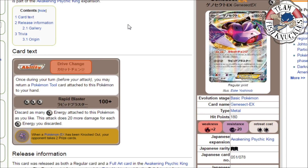At number 9 we have Genesect EX. Genesect is one of my favorite Pokémon — Genesect Virizion is one of my favorite decks of all time. It has the ability Drive Change: once during your turn before you attack, you may return a Pokémon Tool card attached to this Pokémon to your hand, so you can reuse or switch out tools. Its attack Rapid Blaster does 100 damage and you discard as many metal energy as you like, doing 20 more damage for each metal energy discarded.